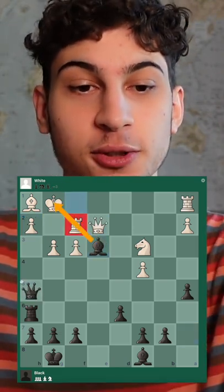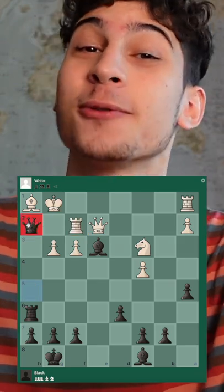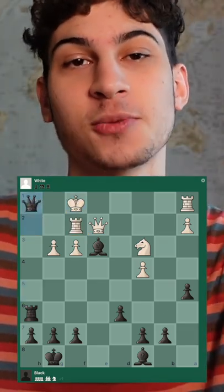And if the rook blocks with rook f2, now the rook is pinned, and we have queen takes h2 check, king f1, and queen takes h1 checkmate.